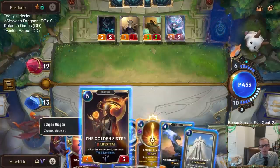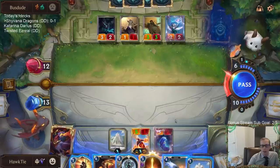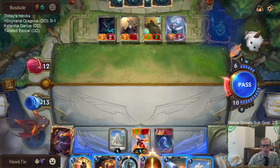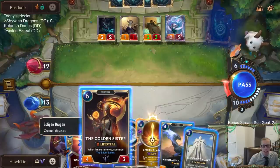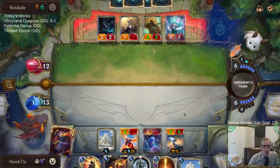So at 13 — do we survive? I think we survive with White Flame Protector. If I go White Flame Protector, Pale Cascade, that's six health. I have Single Combat if I need to use it. I think we still survive. I like Golden Sister whenever I'm attacking — I think we should be fine.